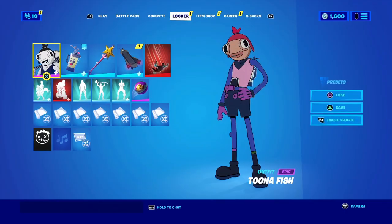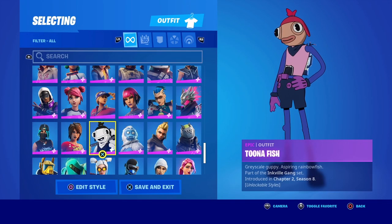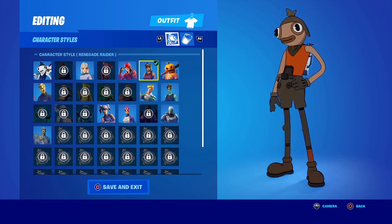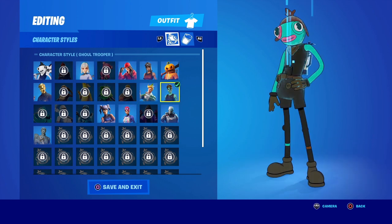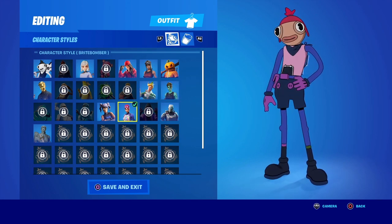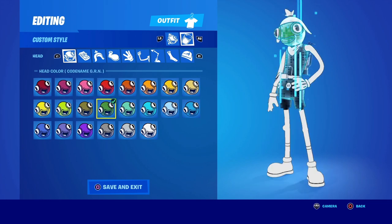When you go into your locker and select Tuna Fish, you get the option to edit styles. Outside of the preset character styles — which include so many different characters like Bright Bomber, one of my faves — you can press R2 and basically create your own custom version of Tuna Fish.